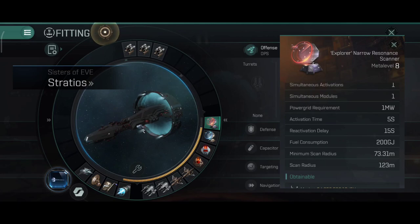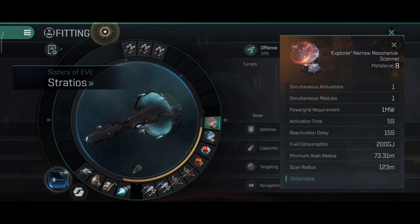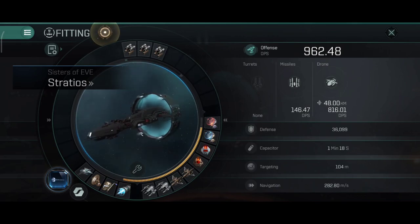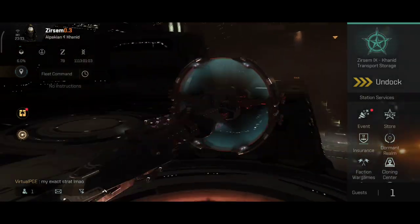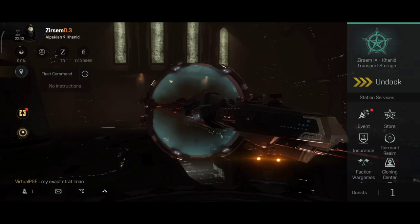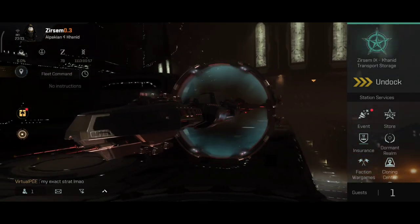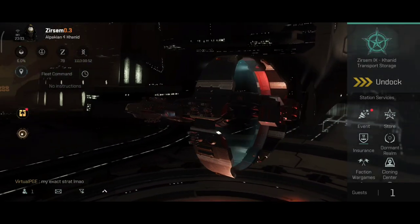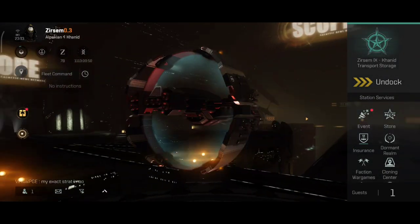You might be wondering why I used warp optimizers instead of auxiliary thrusters. Well, let's say I was building the ship at 3 a.m. while I was very sleepy, so instead of buying auxiliary thrusters I bought stabs — bought them by accident and integrated them by accident. So yeah, that was the little story about my attempt to change the build on the Stratios, but I'll definitely come up with something new and I'm not going to give up on the idea I have with this ship.